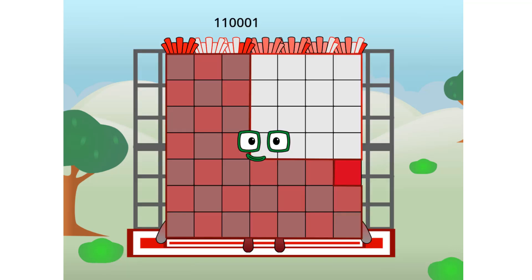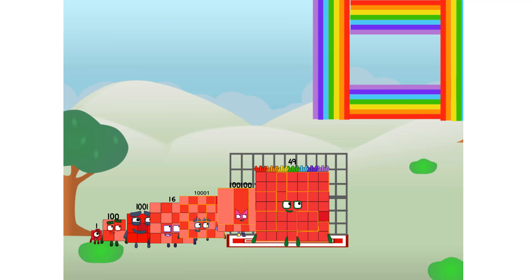One hundred ten thousand one, commencing rainbow test flight. All systems checking out. Seven by seven. Wish me luck. Whoa! Yowzer. He he he. Didn't get that high, but I did just invent the square rainbow. Guess you've got to give it a go to get lucky.